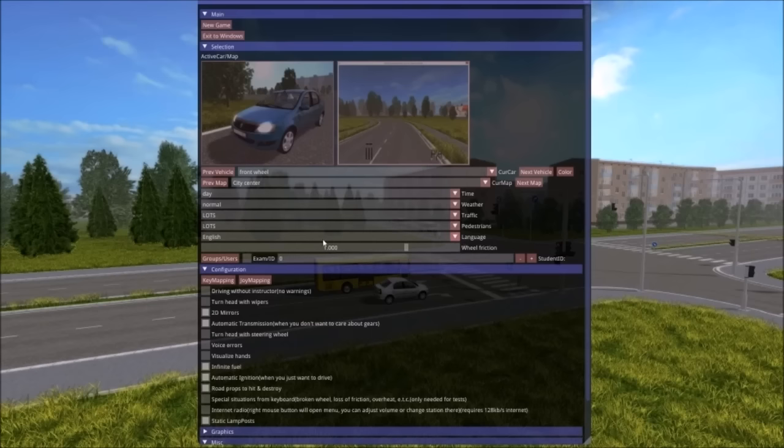Language, wheel friction, student ID, exam ID. Configuration, key mapping, enjoy mapping, driving without instructor, no warnings. Turn head with wipers — what? Turn head with wipers? I don't understand. Do I take the wipers off the car and use them to turn my head? Unless they're referring to not my physical head, but maybe the head on the knob. Turn head with steering wheel, voice errors, visualize hands, infinite fuel, automatic ignition, road props to hit and destroy, special situations from keyboard, broken wheel, loss of friction, internet radio — we don't want that.